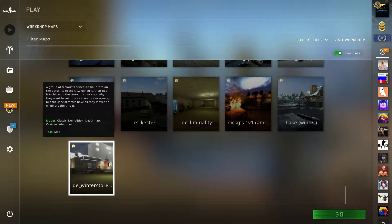This workshop map has a description that says a group of terrorists seized a small store on the outskirts of a city. They ruined it — their goal is to blow up the store, and it's not clear why they want to ruin the new year for everyone. But the special forces have already moved to eliminate the threat.